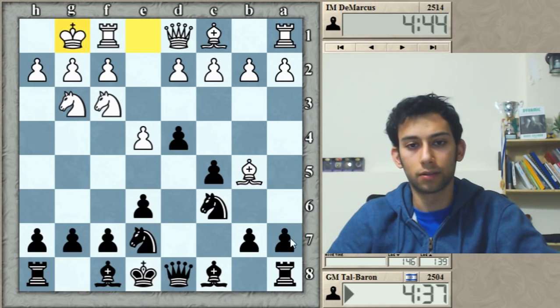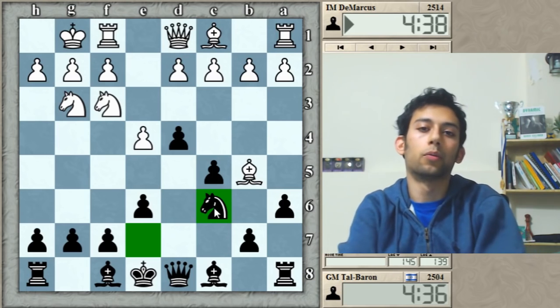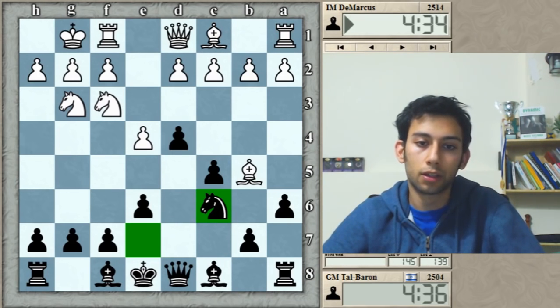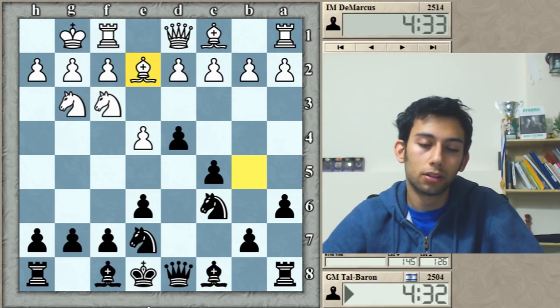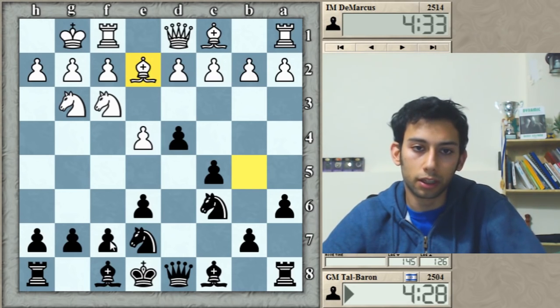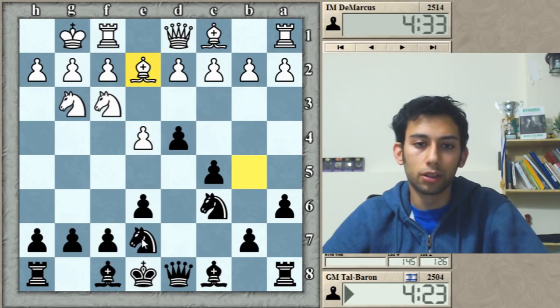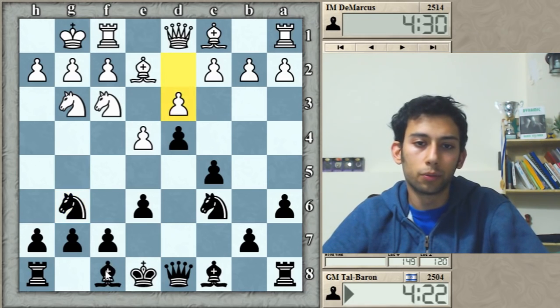After Bb5, I'm preparing a6 and I would like to recapture with the knight so as not to ruin my pawn structure. He went back with the bishop to e2, and I have an interesting choice for development. I can go Ng6 to get the bishop out, or also g6 or h5 — two interesting moves I kind of missed during the game. I went for the most typical one, just finishing my development.